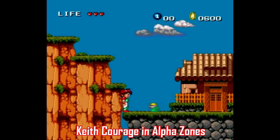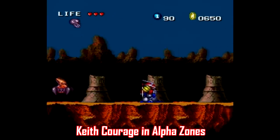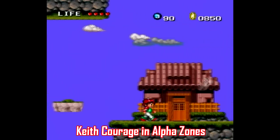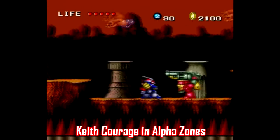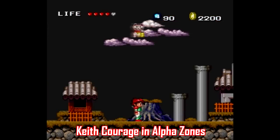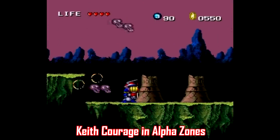Next there's Keith Courage in Alpha Zones. This was the game that came packaged with the TurboGrafx in North America, and it's an okayish side-scrolling action platformer featuring 7 levels that have 2 parts each — an overworld section where you play as a regular dude with a sword, and an underworld section where you wear the Nova suit. The underworld sections are a lot more fun because you're faster and more powerful. Keith Courage is okay, a little generic, and doesn't do a great job showcasing what the TurboGrafx was capable of.